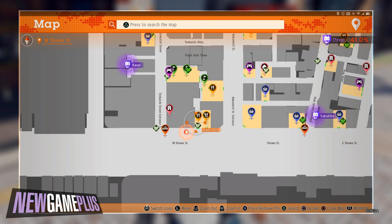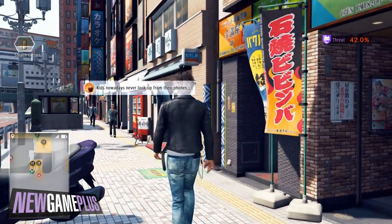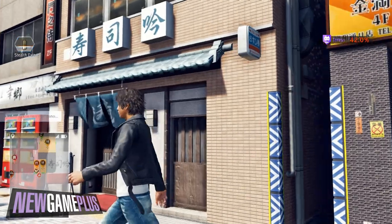For the ninth code, head to Sushi Jin. The code should be slightly to the left of the store's sign.